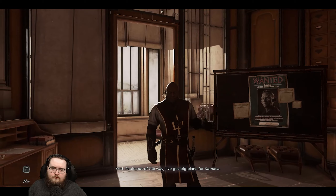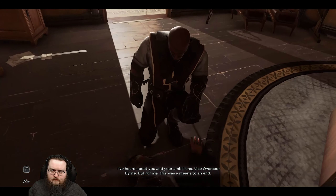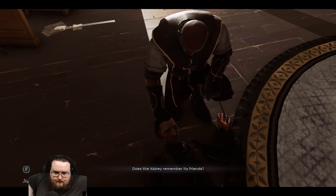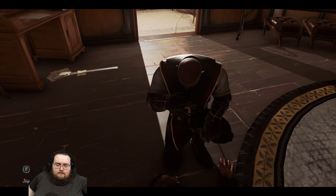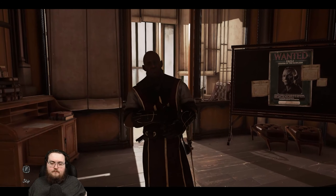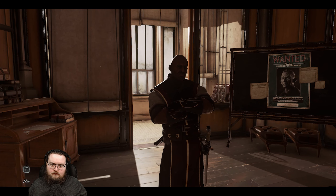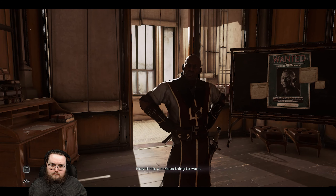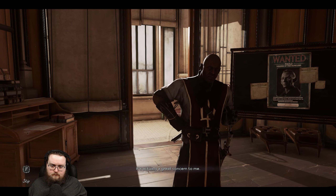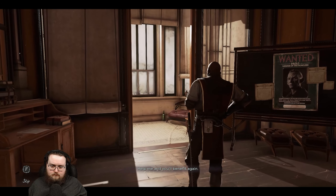Do you have any idea of the good you've done? With Paolo out of the way, I've got big plans for Karnaka. I've heard about you and your ambitions, Vice Overseer Byrne, but for me, this was a means to an end. Does the Abbey remember its friends? Yes, we do. And our enemies. What is it you want? I need to get into Eremis Stilton's home. Now that's a curious thing to want. There's something very wrong with Stilton's house — it's actually a great concern to me. I need to know what happened there. Help me, and you'll benefit again.